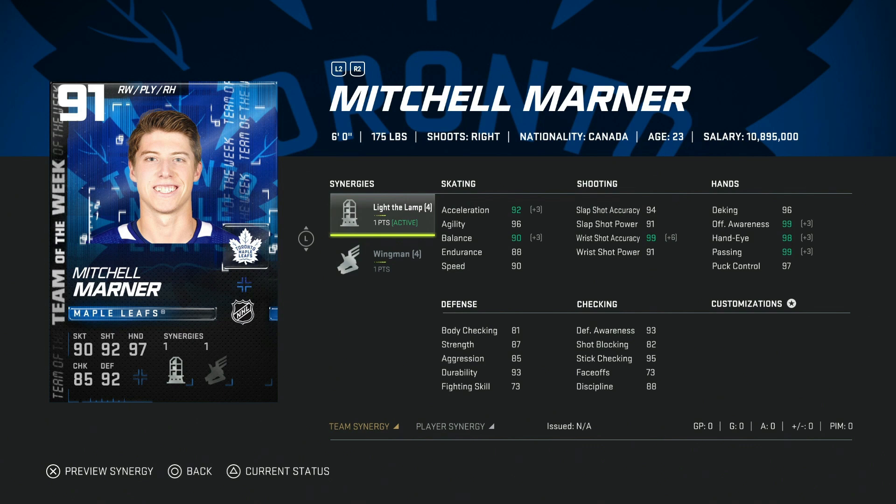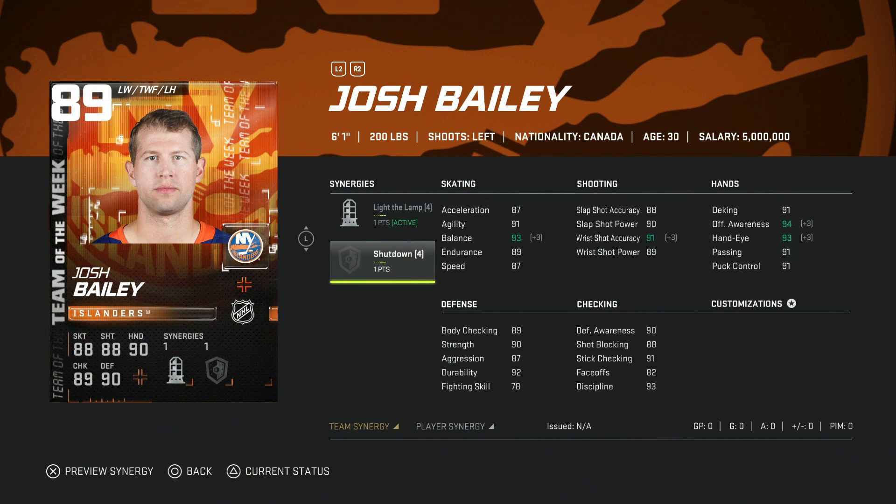We've got the 89 Josh Bailey — nothing special here, pretty ho-hum. Speed at 87, touching 90 with synergies, shooting in the low-to-high 90s and high 80s. Body checking is nice, stick check and defensive awareness are decent. Because he's not a very popular player you can probably grab him cheap — I packed this card and sold him for around 50k. A decent option for free-to-play guys looking to upgrade on the left side.